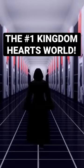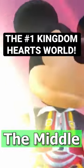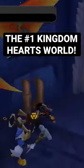Hollow Bastion, or Radiant Garden rather, is a world that is prevalent throughout the entire game — at the very beginning acting as a starting point for Sora's adventure, in the middle when the entire town is being attacked and everyone comes together to fight back, then at the very end with one of the beefiest postgame dungeons in the series. It's all quality throughout Kingdom Hearts 2.